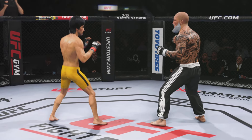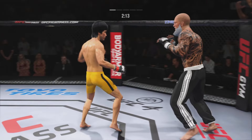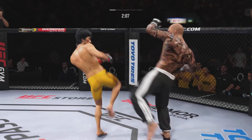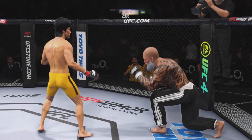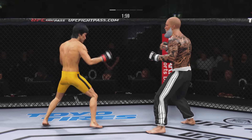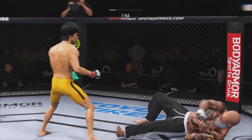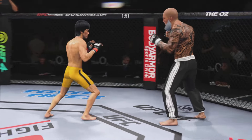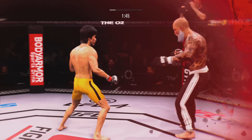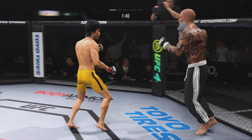Huge block! Look at him chopping the wood — chop the wood with those leg kicks. Just misses with the kick. Beautiful leg kick. Just misses with the straight right. Big leg kick lands. He's throwing every part of it, and now his opponent is in a world of trouble. Such a sneaky head kick — he did not recognize it.